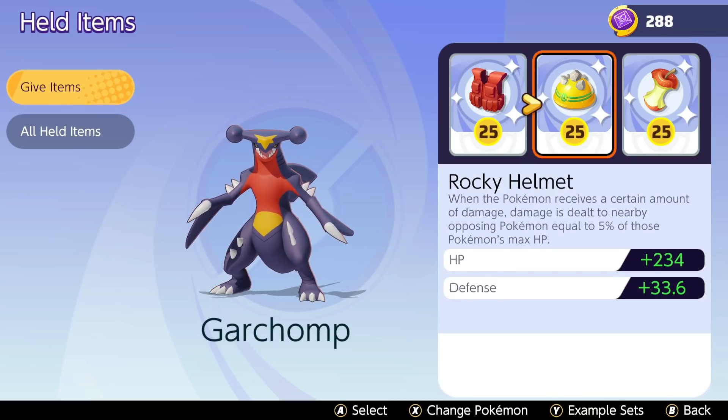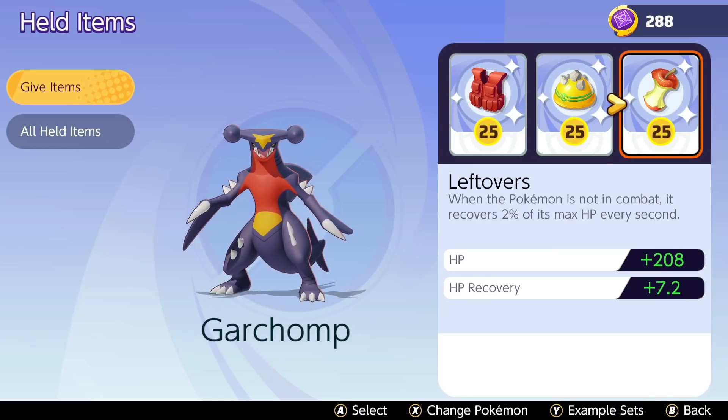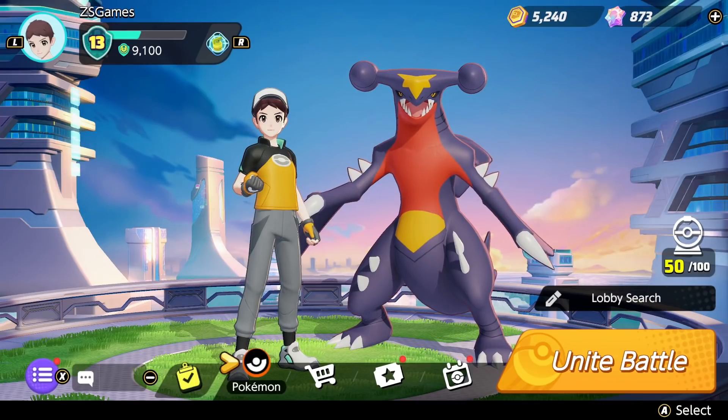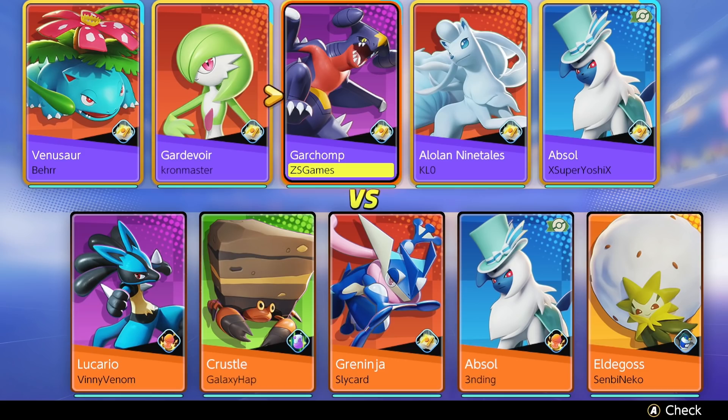I'm giving him the Assault Vest, the Rocky Helmet — which deals damage to nearby opposing Pokemon equal to 5% of their max HP when you receive a certain amount of damage — and Leftovers, which recovers 2% of max HP per second when out of combat. These items boost my HP, defense, and HP recovery. We'll see how it goes in a ranked battle.